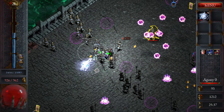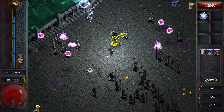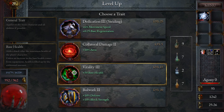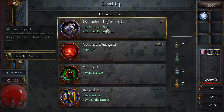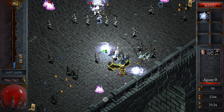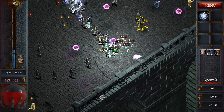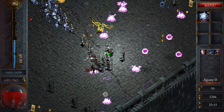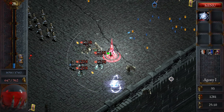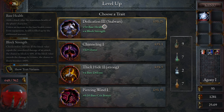Flame strike will be the most useful power for this challenge. We're actually critting for a lot. More block and defense. Okay, I actually need to heal because I took some damage there. Basic health and block — perfect.